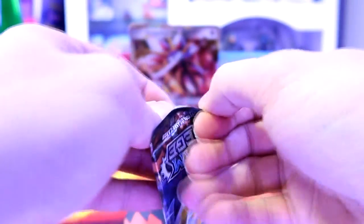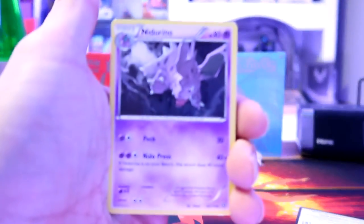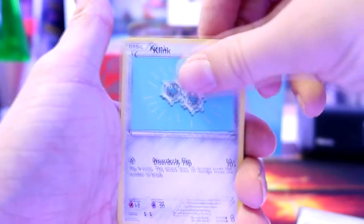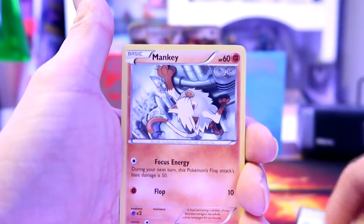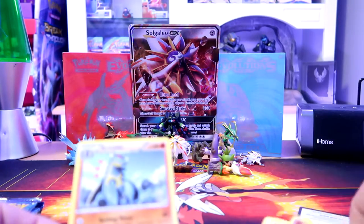Thank you again Community Pokemon for getting my attention. Good luck to you - alright, can't get this open, come on. Here we go, give you guys the code card. We've got a Nidorino, an Anorith, Monferno, Clinkle, Tangela, Croagunk, Shellos, Manky. Our reverse holo is a Monferno and our rare is an Armaldo - so nothing crazy, just a common reverse holo.